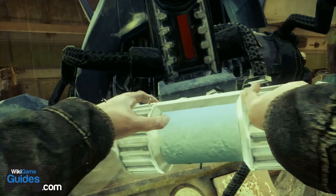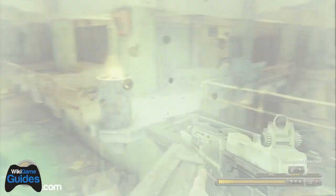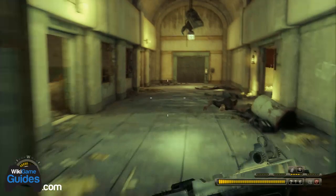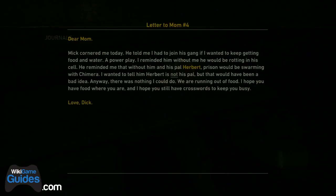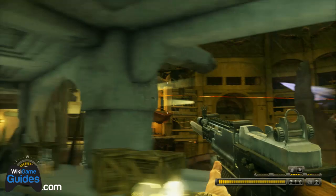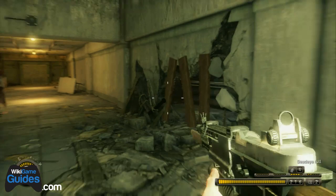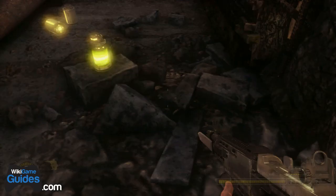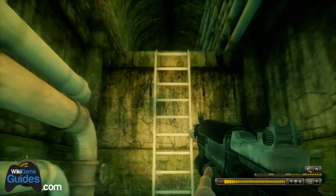Letter to Mom number four is after disabling the next drone. After you disable it, there'll be a sniper and a couple enemies may spawn just to the right. Jump down, sprint through that area where the sniper was, and on the left is the fourth text journal. The last one is immediately after this sniper area — follow your buddy forward, destroy the wooden planks blocking this hidden area, and that's Letter to Mom number five.